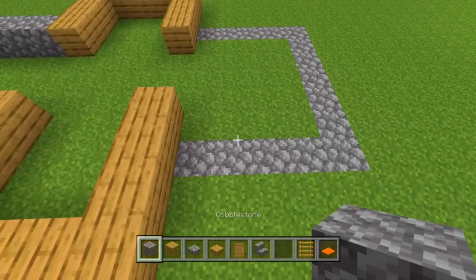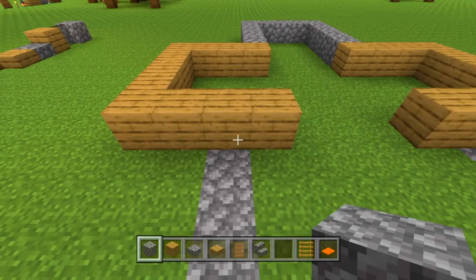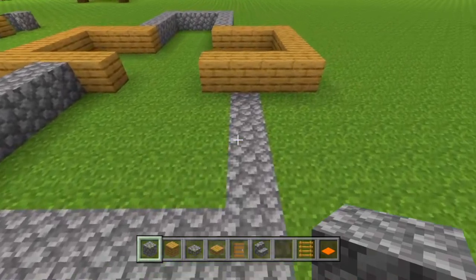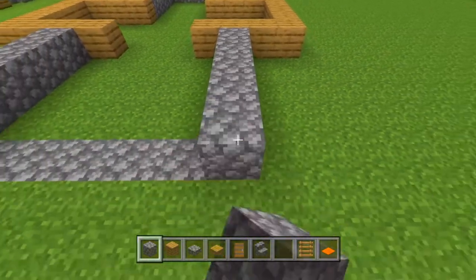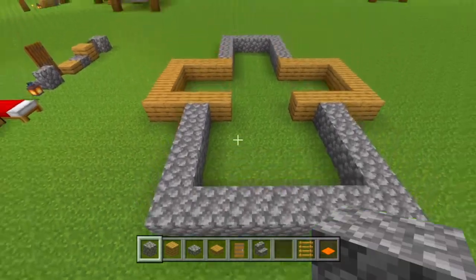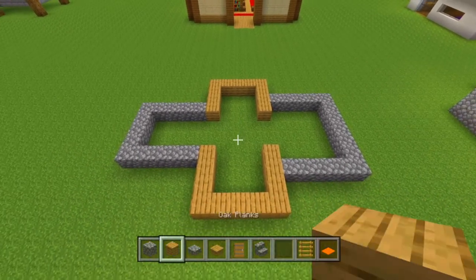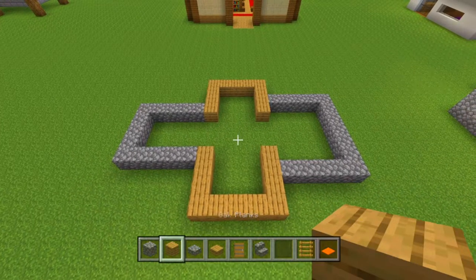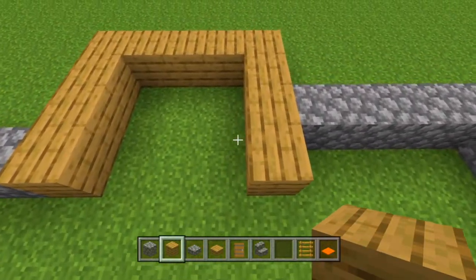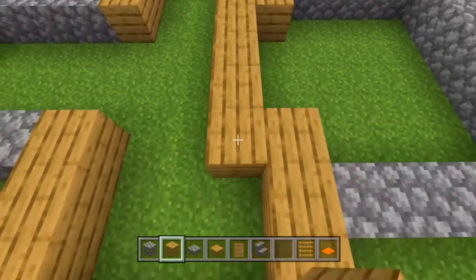Once we have that, we're going to take our cobblestone again and off of this block right here we're going to place down five cobblestone, and we will do that on the other side as well. Then we can go ahead and connect those two ends right there by placing five more in the middle. Now that's the full outline. We're going to take our oak planks and on this end right here we're going to go in and fill in all this floor.